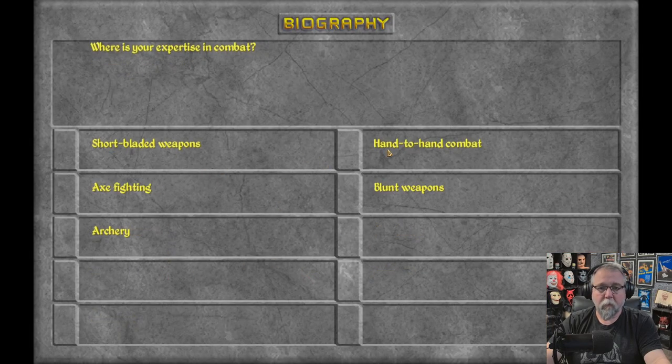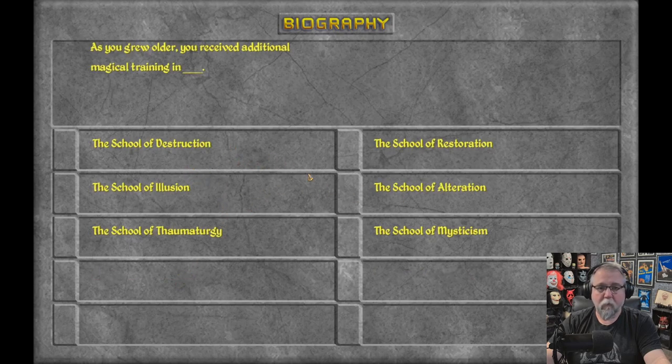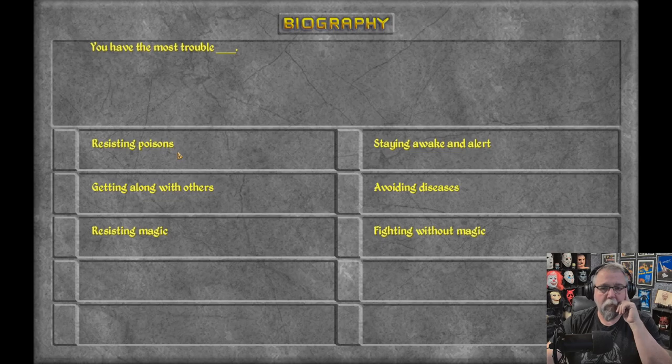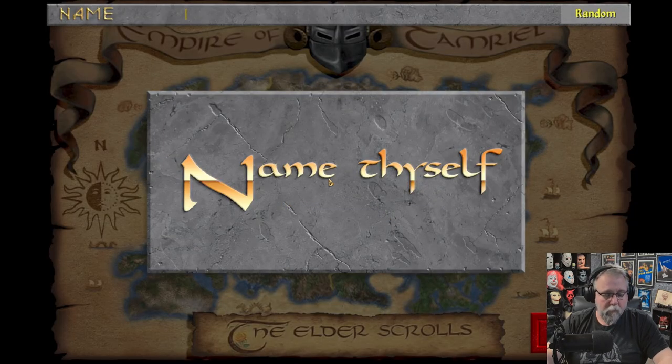Let's do this again. What were we going to do? Critical Strike, Restoration, Blunt, Scrapper, Destruction. That's the only thing I don't know about - if sparring means hand-to-hand. Power of Mad Robber Barons - let's go Riches. Arkay. Let's start with the Curious. Commoners are higher, no Build is lower, Underworld is higher. Let's name myself Finn.